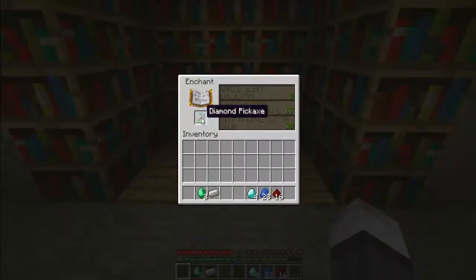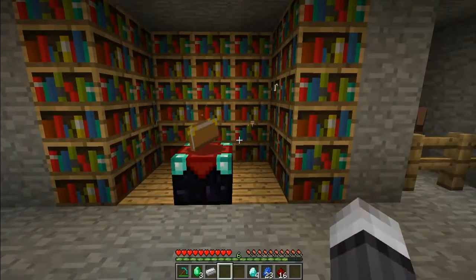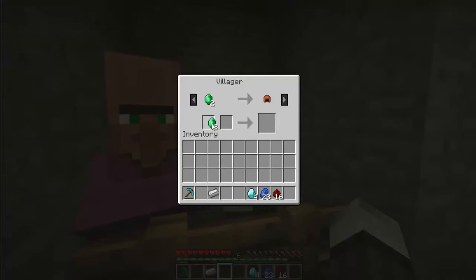When putting items in an enchantment table, the highest possible enchantment will always be at the bottom, followed by a medium level one and a low one. They need to be surrounded by 15 bookcases to work efficiently. You can now trade with villagers to get different items.